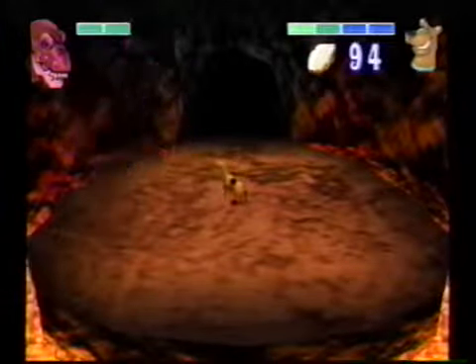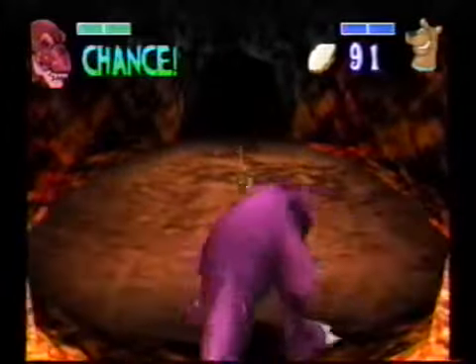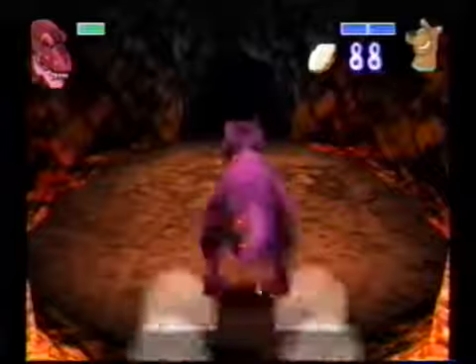When fighting a boss, be sure to wait until the chance symbol shows up on the screen. That's your chance to throw a pie at the boss and get one step closer to defeating it.